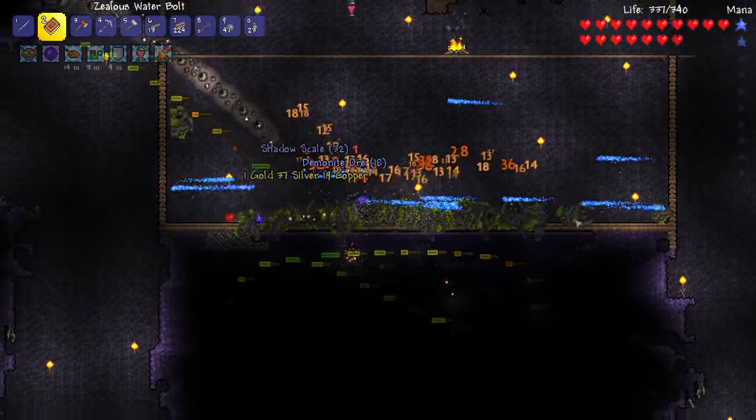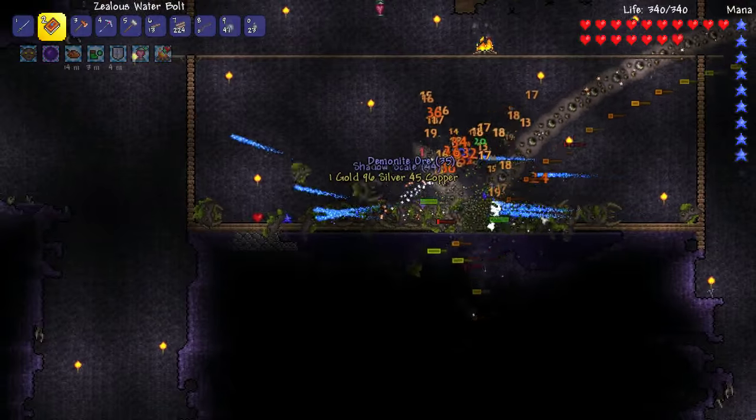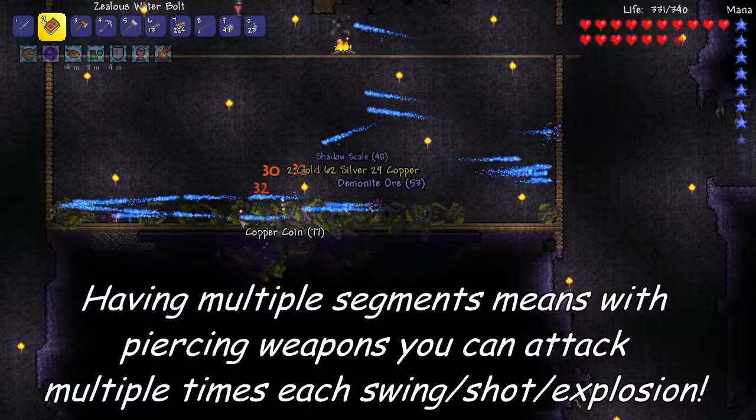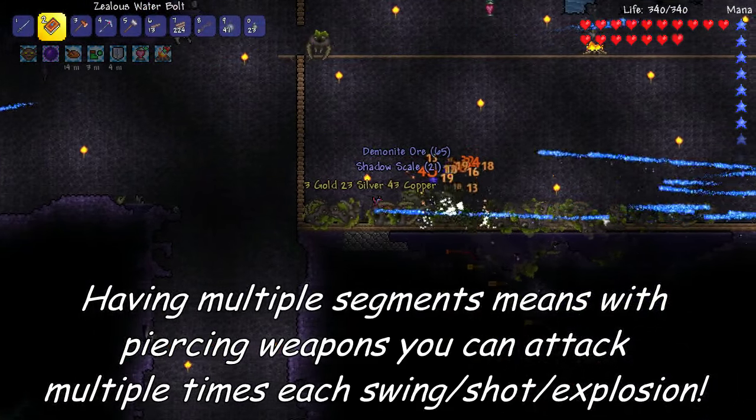It's the same as the Destroyer. I feel the Destroyer is the easiest out of the mech bosses too. It's just the way it is, because it's stuck to the ground — it makes it an easier boss.